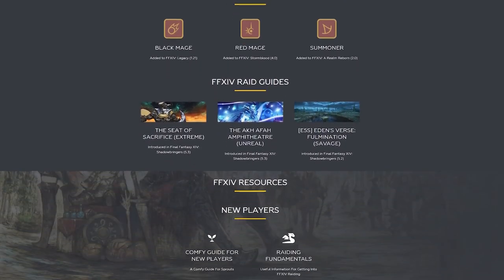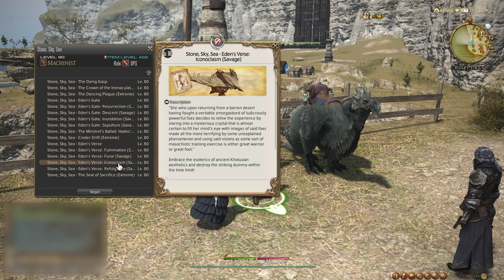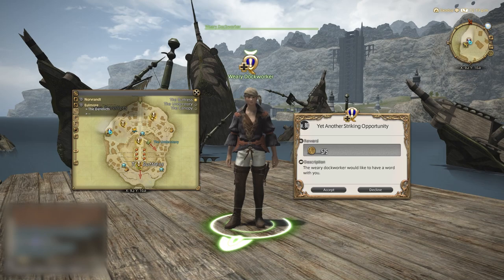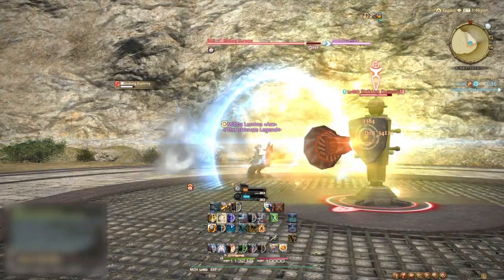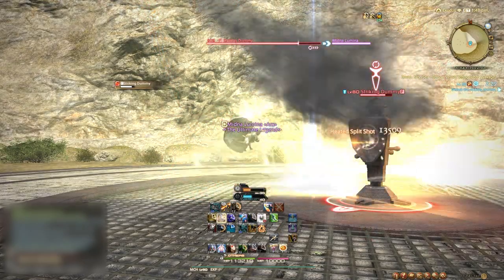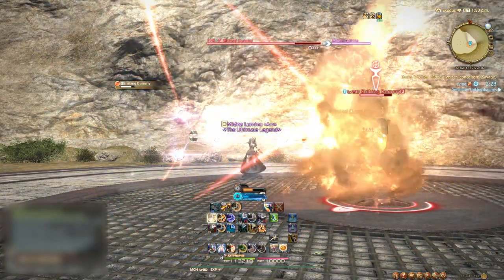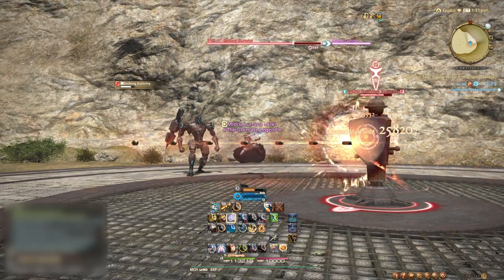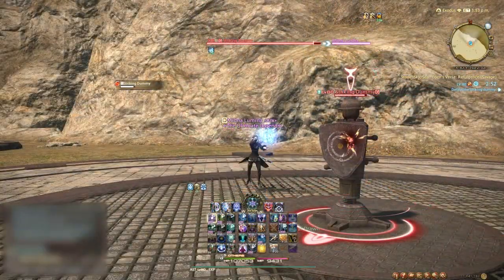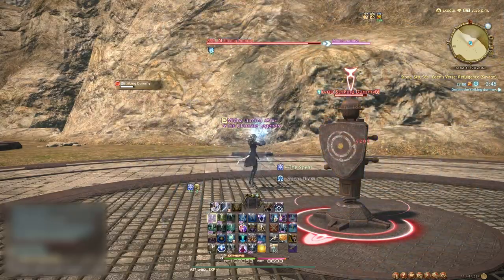I will link their websites in the description below. When you have an idea of what your opener and rotation should look like, head to the Stone Sky Sea Trials found outside of Eulmore in Kholusia. You must first unlock this by completing the quest 'Yet Another Striking Opportunity.' Once you enter, you'll be teleported to a dummy, giving you a set time to defeat it. These dummies will have different HP amounts that correlate to the DPS required in various savage encounters. The amount of DPS required will also change depending on what role you enter as, since not all jobs can output high amounts of DPS. And yes, healers, you must assist in DPSing when you are not healing.